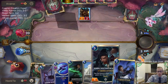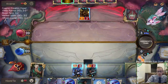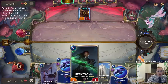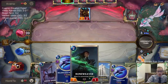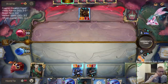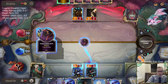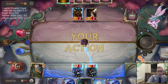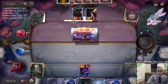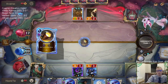Next turn we'll play Plaza, and then the turn after we've got House Spider, Relentless Pursuit, whatever we want to do. Burn away the shadows — they're not nearly as aggressive, they're not just a burn deck primed and ready.